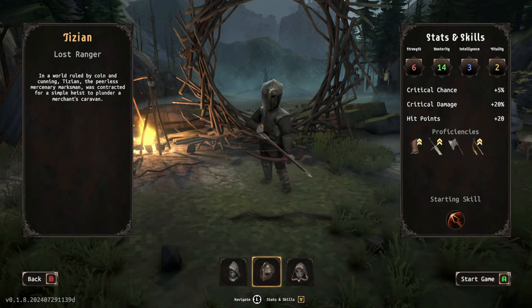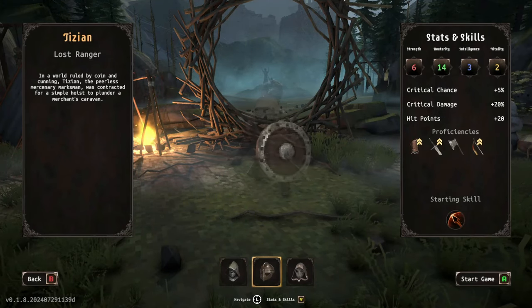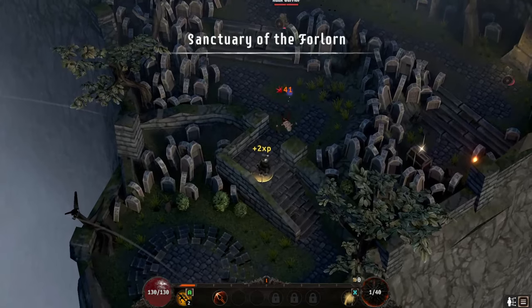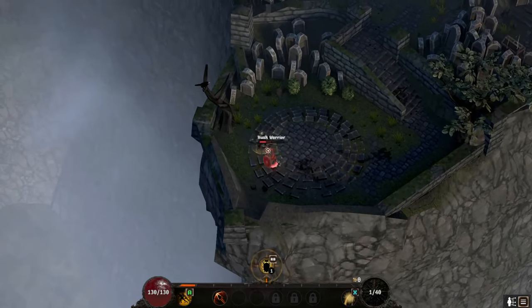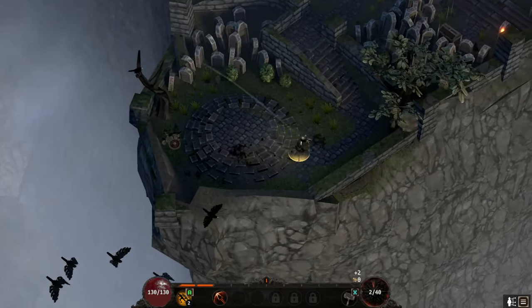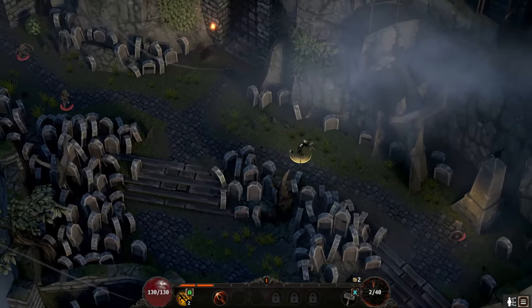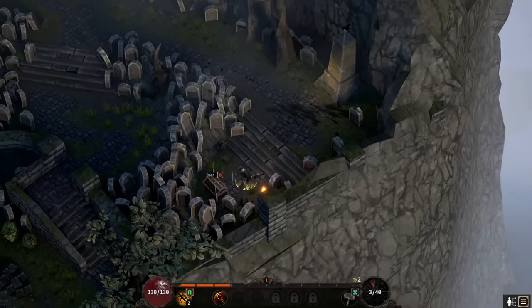Lost Ranger - his vitality is two. Let's try him out though, maybe he's not too bad. Let's start with a bow. Dodge! I didn't know it was going to drop my secondary weapon - yikes, this is not a good idea. I must be a little quicker though, I feel like I am.